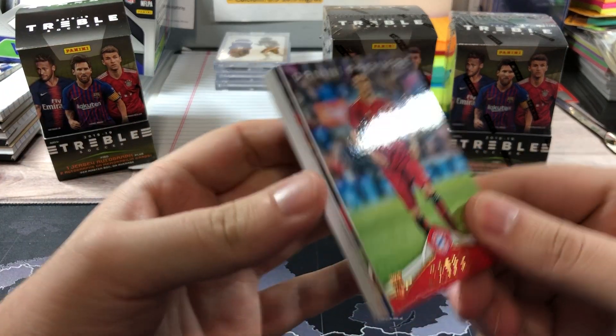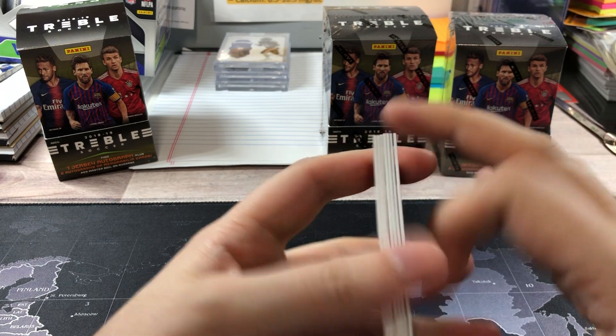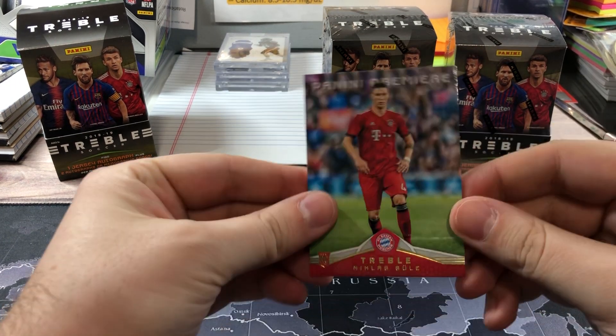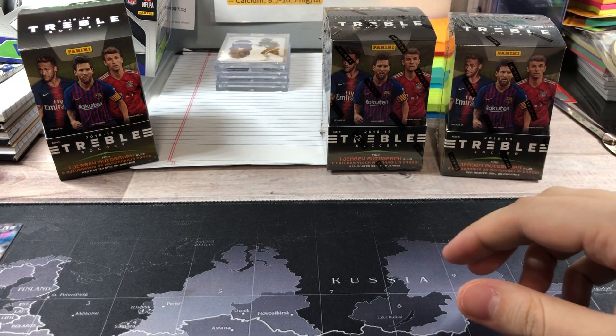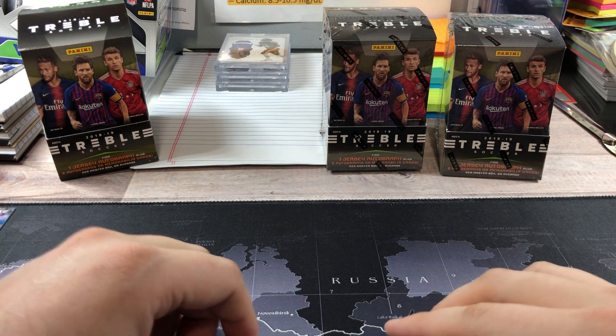To begin, there are base cards — about two to three per pack — and some variants of the base cards as well. I received a Panini Premier Nicholas Soule for Bayern. These Panini Premier cards mark the first time a player is making an appearance for that club, or so I believe — please correct me if I'm wrong.